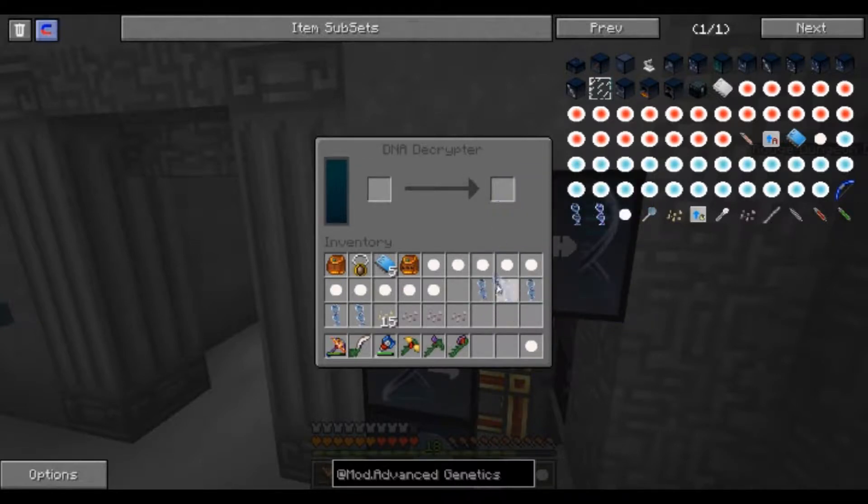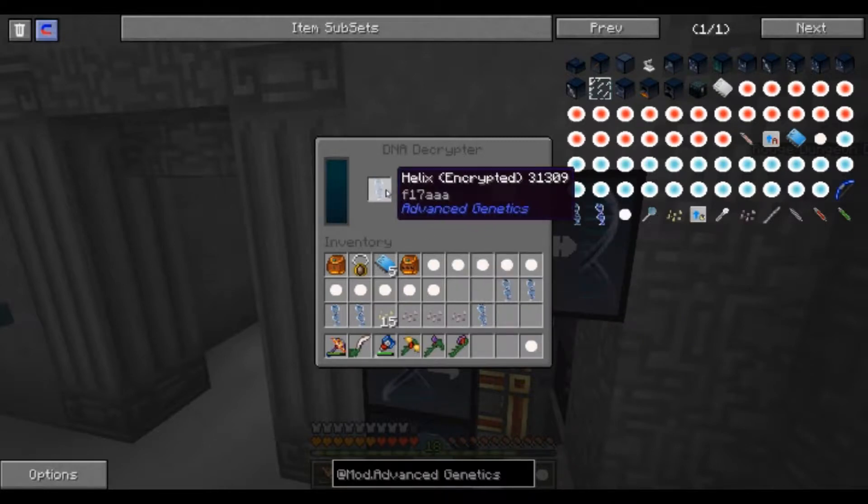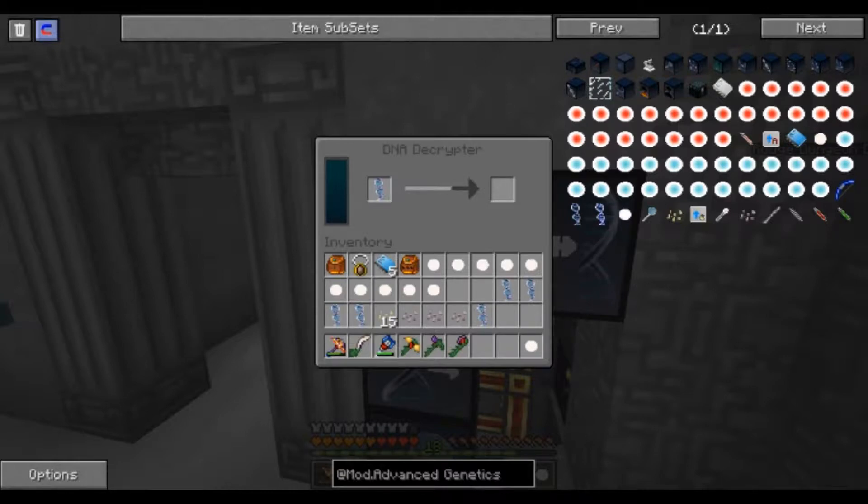We got a basic gene - oh well. So we'll put another one in here. What we're trying to get - let's open up the wiki - another basic gene. I'm looking on the wiki, I can't remember what it is - more hearts.